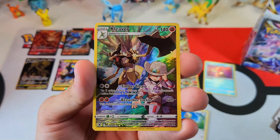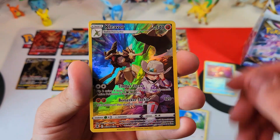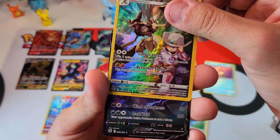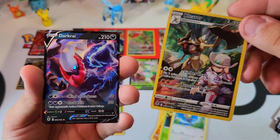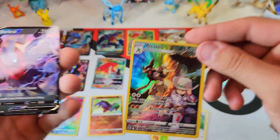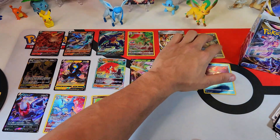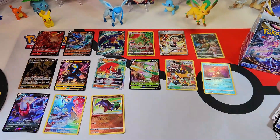Ooh — wow! These trainer galleries, bro. Kleavor trainer gallery! Oh, what do we have behind it? Ooh — Dark Rai! Double banger! Snaps — I'll take that. That's what I'm talking about!